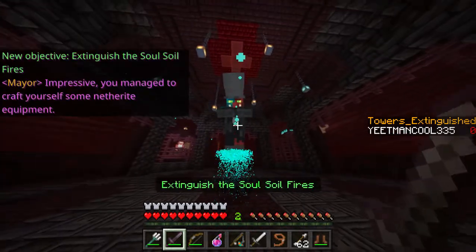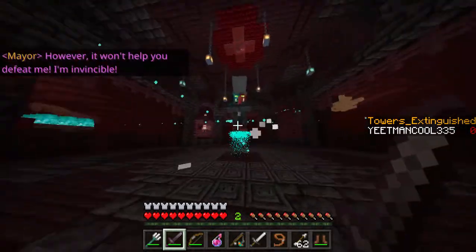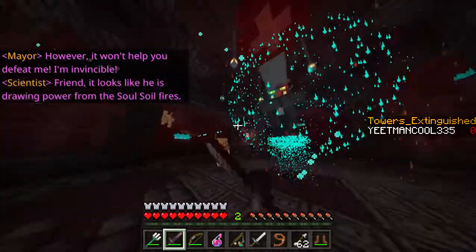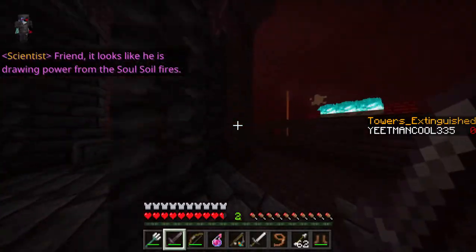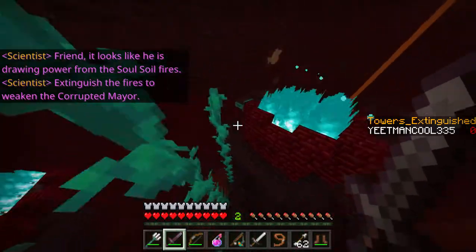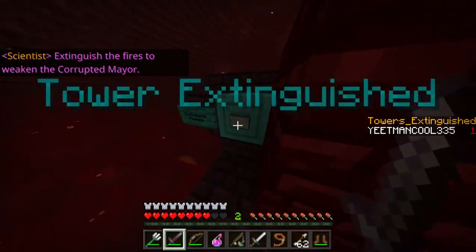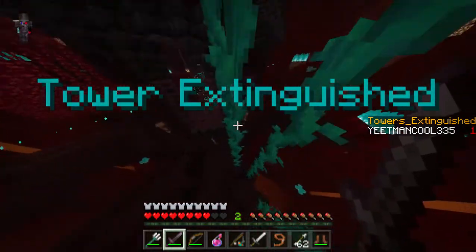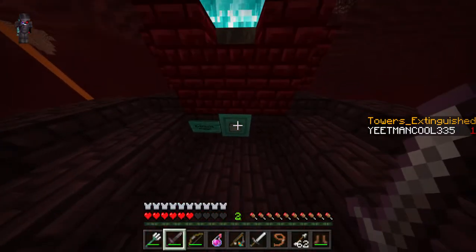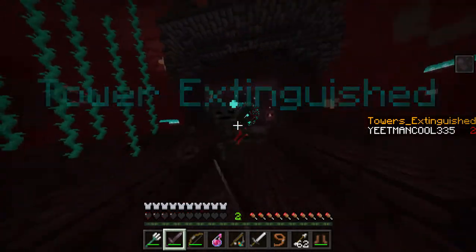Thank you, friend — I had almost cracked the lock though, but your help is still appreciated. There's no time for this — the hoglins are everywhere. Go on ahead, save our mayor! Quick, jump on the levitation device. Impressive — you managed to craft yourself some netherite equipment. However, it won't help you defeat me. I'm invincible! Friend, it looks like he's drawing power from the soul soil fires. Extinguish the fires to weaken the corrupted mayor.